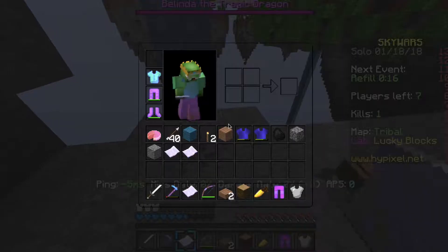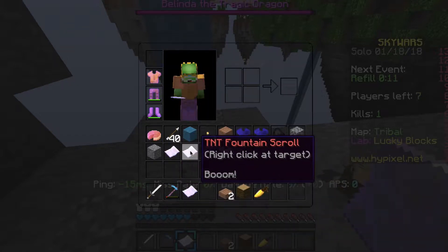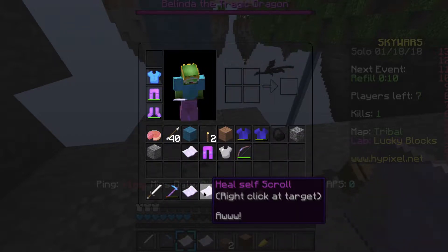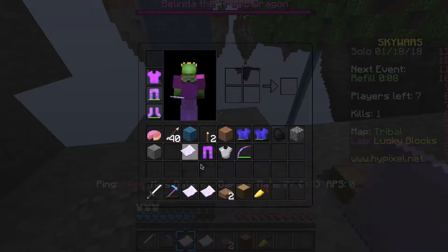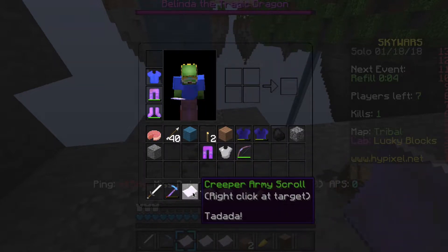I have so much stuff right now. Let's see - I have a Heal Self Scroll which heals me, a Creeper Army, and a TNT Fountain. Let's see - I'll put the TNT... okay I need to memorize that order.